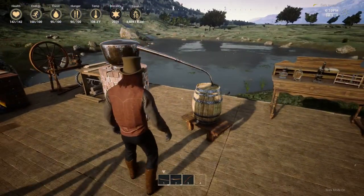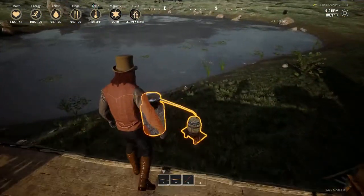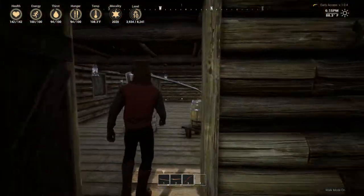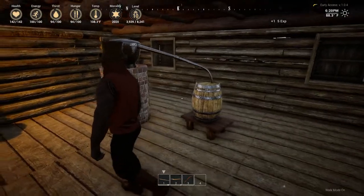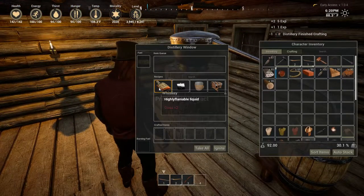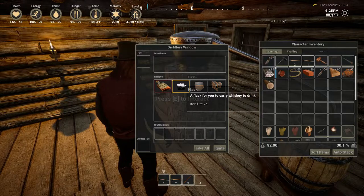Okay, so I can put it here. Can I put it on the ground? I can't put it on the ground. We might put the distillery inside, actually. Let's put this distillery right here. Moonshine's still hidden from everybody. So we've got whiskey, which you can make — all you need is two glass. You need a flask for you to drink or to carry whiskey.